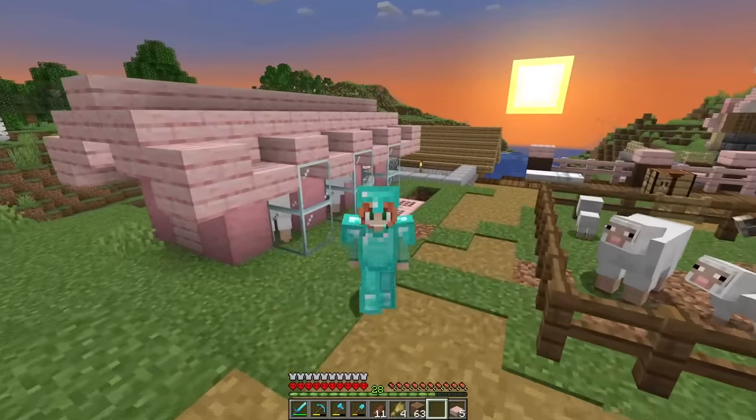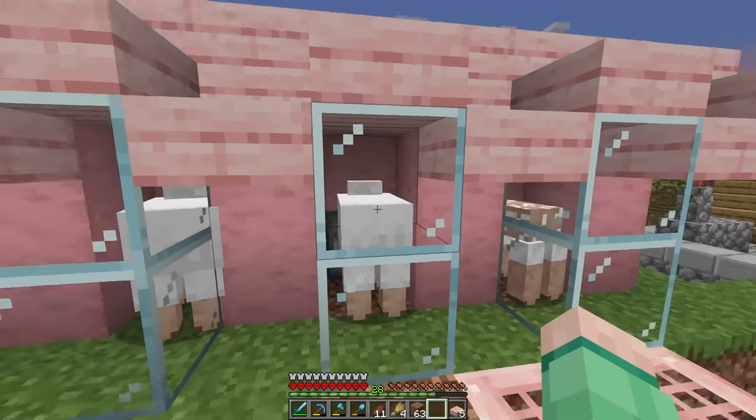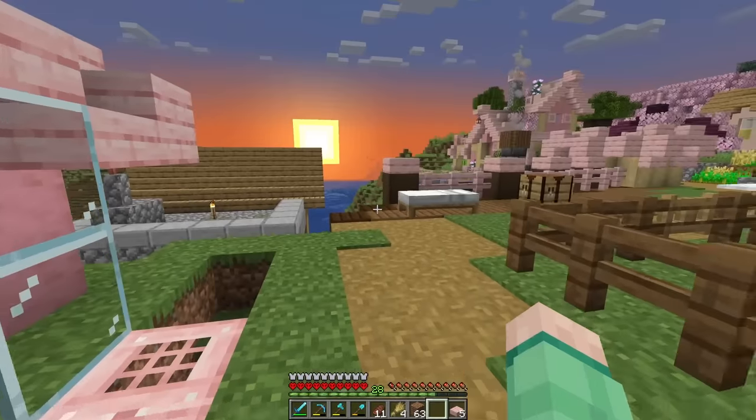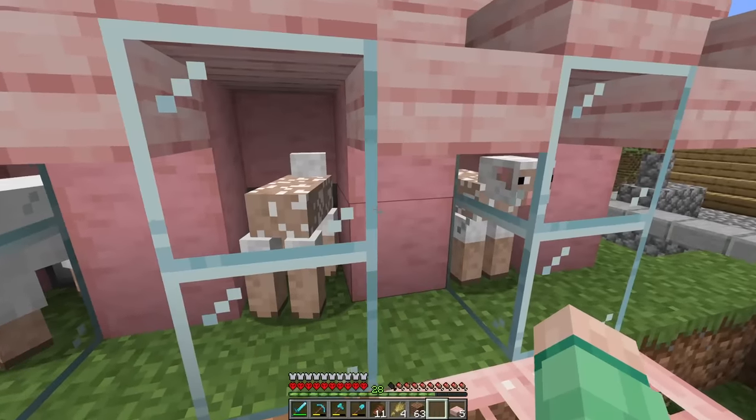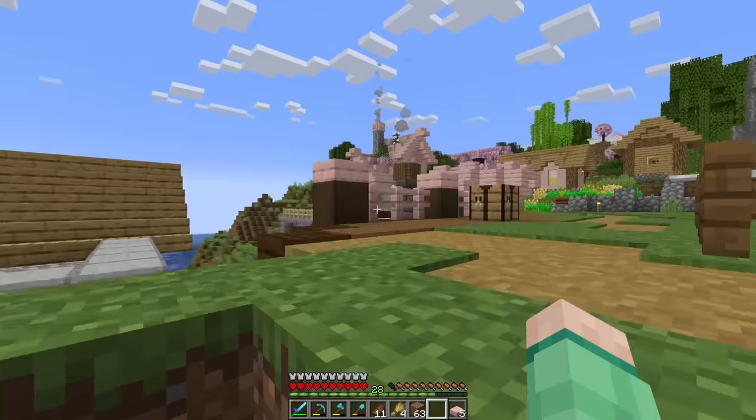Just like that, our mini sheep farm is a success. I just have to decide what color I actually want the sheep to be — they don't have to be left white. It's working! We've already collected a tiny bit of wool.